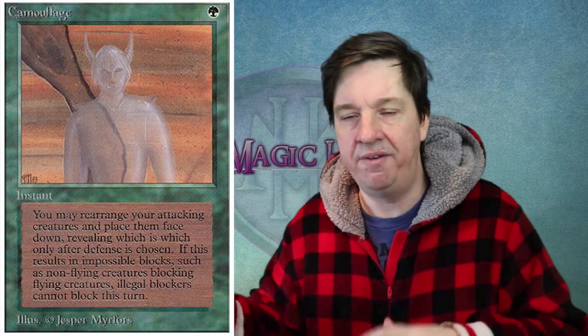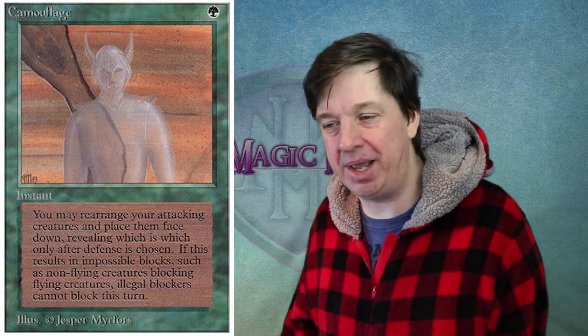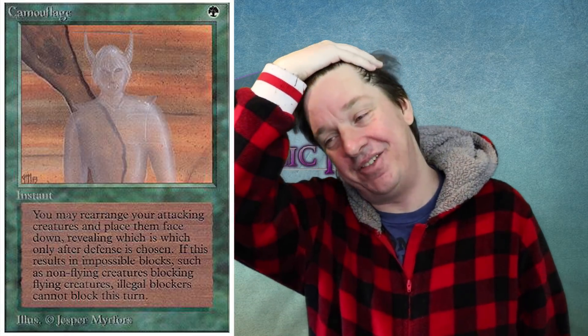The idea is simple: turn all your attacking creatures face down, shuffle them around so your opponent doesn't know what they are. In the old-school days we didn't play with sleeves, so you could end up with noticeable wear patterns on cards — opponents could go 'that's your force of nature, I'm blocking that one.' It didn't really work once sleeves came into play. Camouflage has some of the craziest oracle wording update.